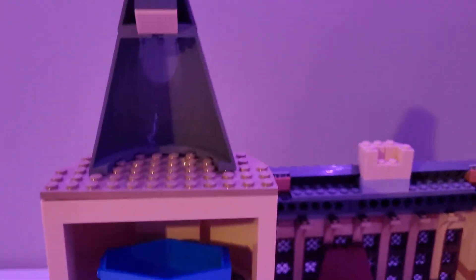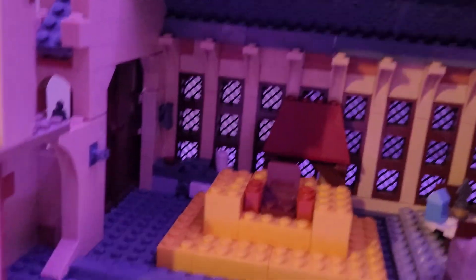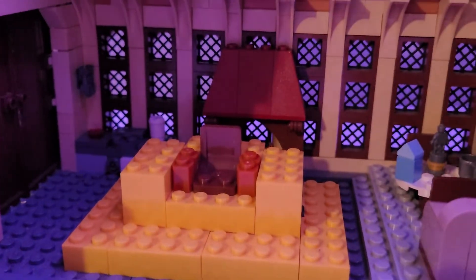Here is the inside of the palace. We have a top space, the bacta tank, an armory, some stairs, and a lot of other stuff — we'll get to those pieces in a moment.